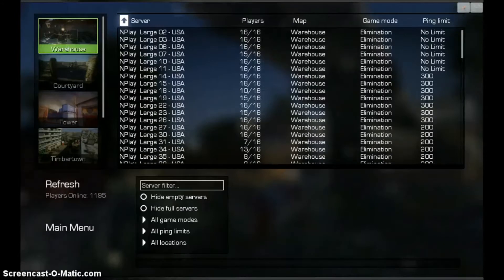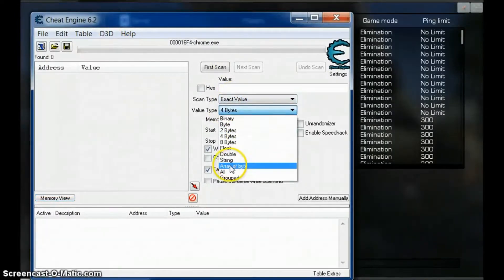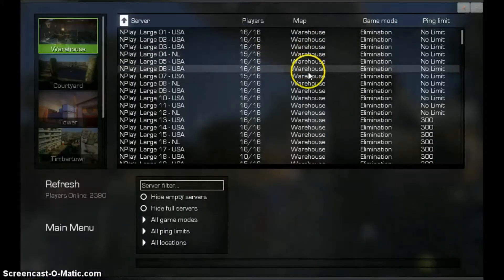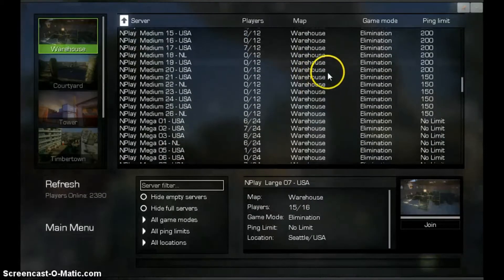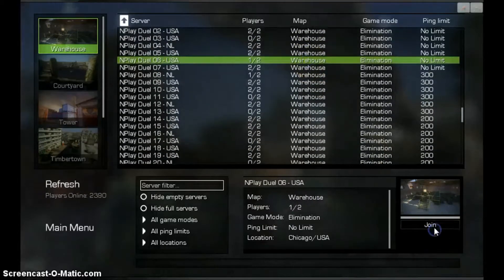So you're going to want to open up Cheat Engine — I'm using 6.2 — array of bytes, put in your first value, it's in the description. First you're actually going to find your process, enable speedhack, make sure it works. Then I'll show you how this works, just on a regular person who's not hacking.